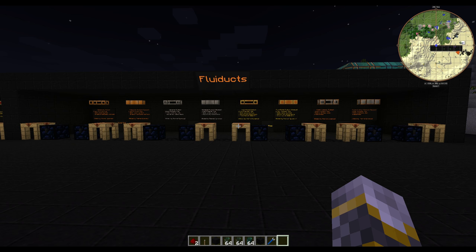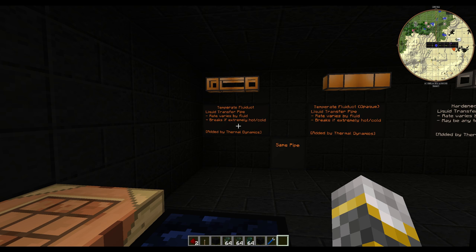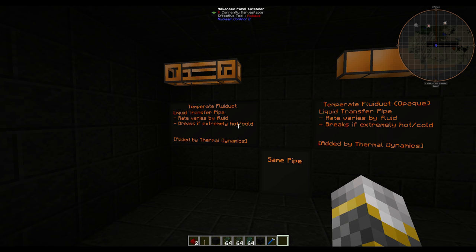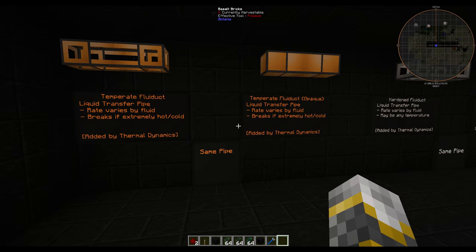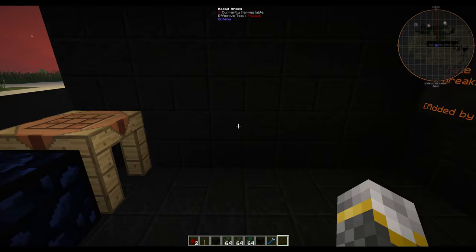Let's start with our fluid ducts. Your very basic fluid duct is going to be the temperate fluid duct, and you have the opaque version as well. Notice these are the same pipes — the temperate and the temperate opaque fluid ducts both vary based on the liquid inside. The temperate fluid duct breaks if it's extremely hot or cold, so you can't put lava or water in there.